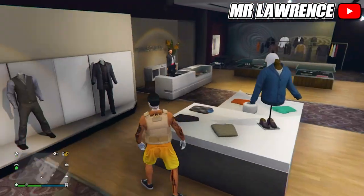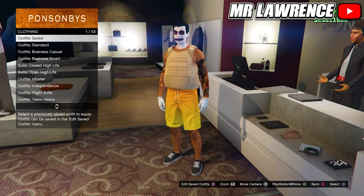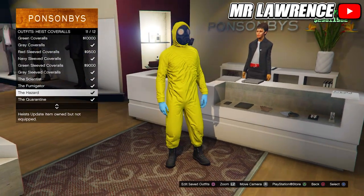Now save this outfit in your first outfit slot. Then go to the highest coverall outfit and equip any of the last four — one with a gas mask.